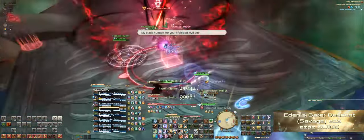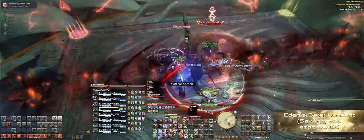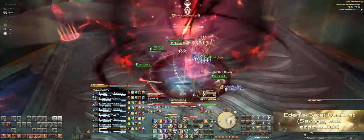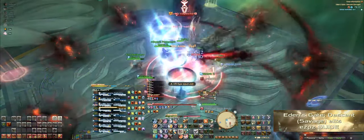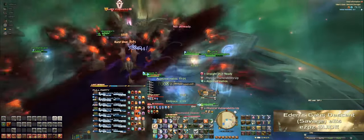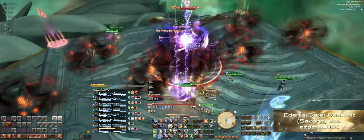The first one is called Cycle of Chaos — for this one, you dodge to the sides first, then underneath the boss, and then go to your positions. The other one is called Cycle of Retribution — you dodge this by going underneath the boss first, then to your positions, and then dodge out to the side. Keep in mind that when you're dodging both of these mechanics, there's going to be a lot of adds that come out on stage, so just make sure you dodge them accordingly.